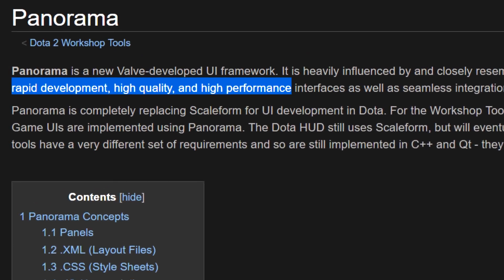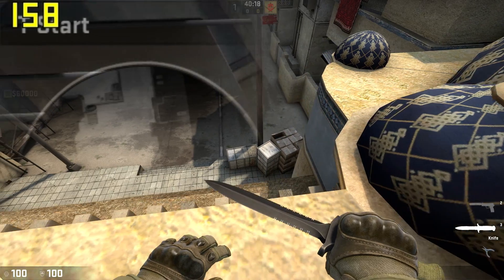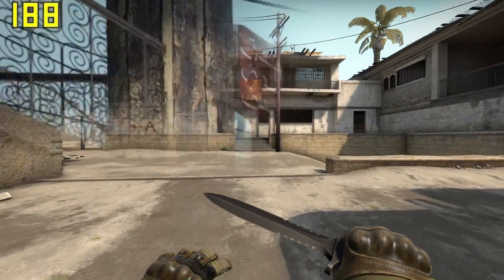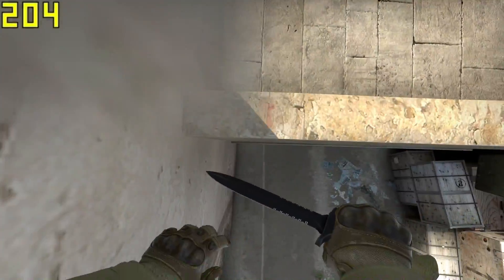For this video, I'm more concerned about the precious FPS that will be gained back by replacing Scaleform with something new. To test this, I'll be comparing FPS benchmarks between having the HUD on like normal and disabling it using the CLDrawHUD0 command. I know this won't show the cost of Panorama, but the point is to show the cost of the current Scaleform version, so that we'll know what's weighing it down right now.